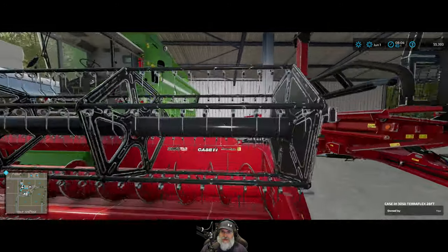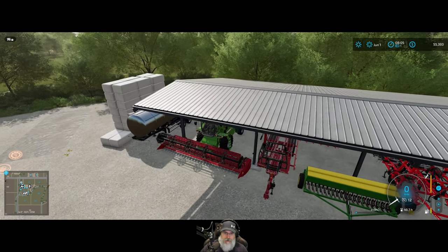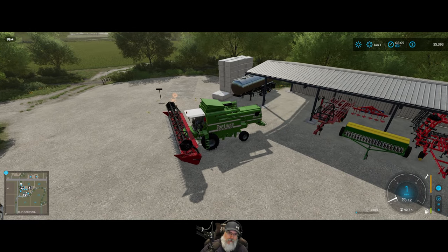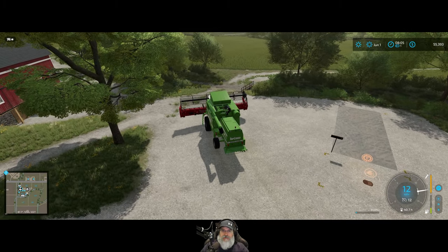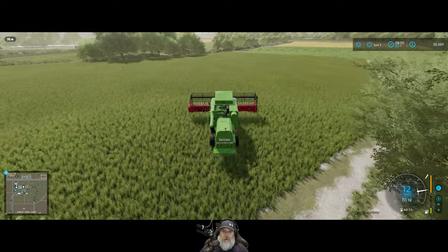The first step is to hop in the combine and get that started. Looks like we could potentially use a little bit of fuel here, but we should be okay — combine's in good shape in terms of repair. So let's go ahead and pull it out of here. Looks like the lines are hooked up alright, so we'll take this out to the field, get it started, and then I'll probably hand it over to a worker while I come back and get set up with a trailer.